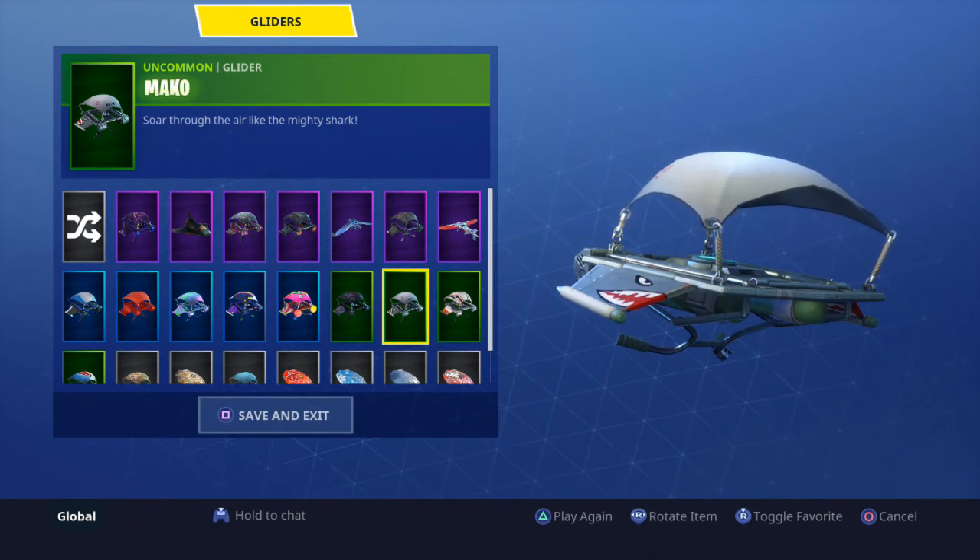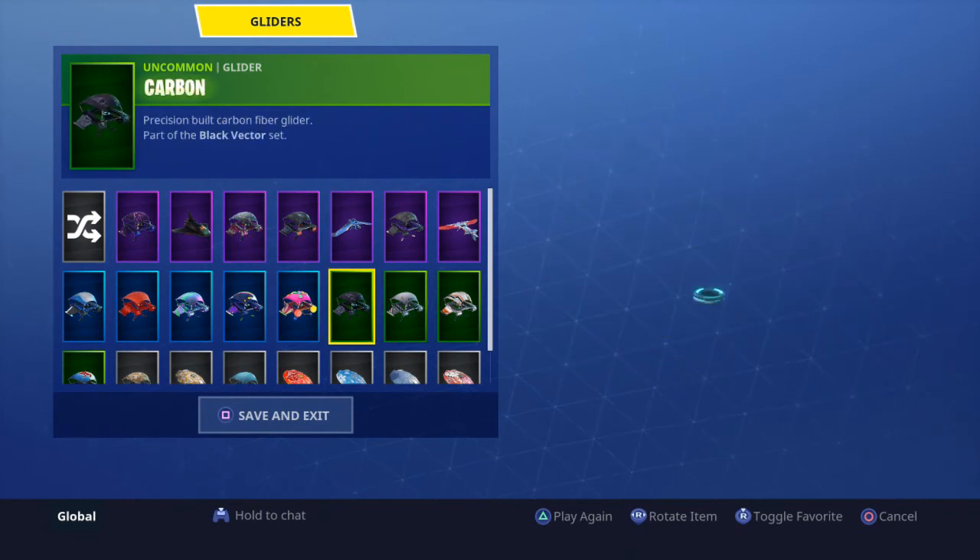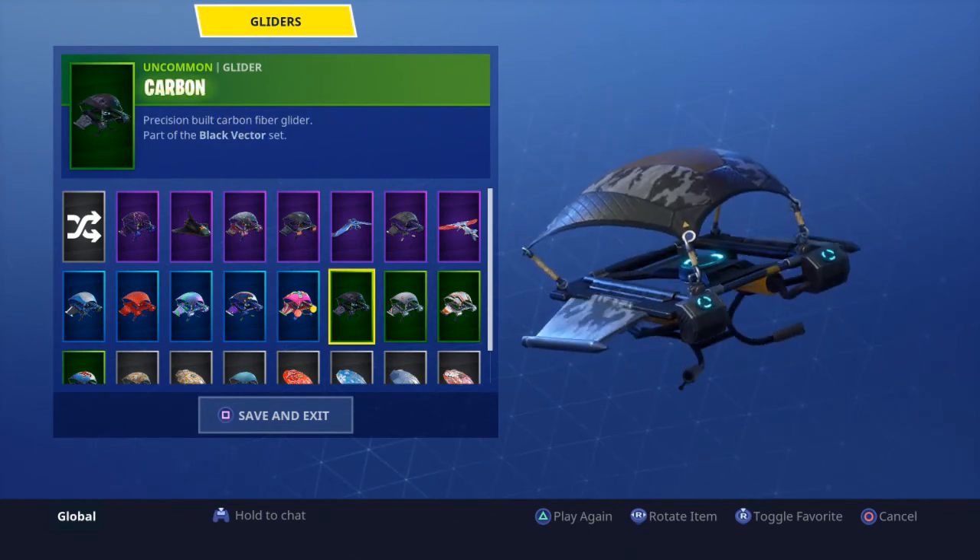Mako — here's a really rare one. Not a lot of people have this. It's just a plain white glider with sharks on the side; you got this at level 25 of season one. In the season two item shop it came out for one day in the daily items — not even the featured or weekly items — so not a lot of people got it. It's still pretty rare today.